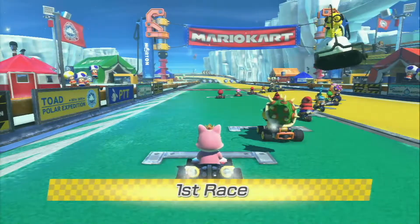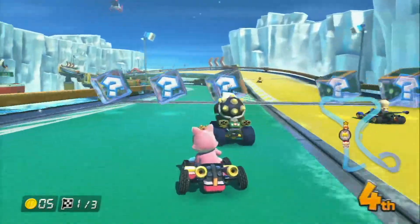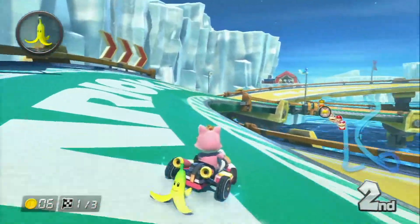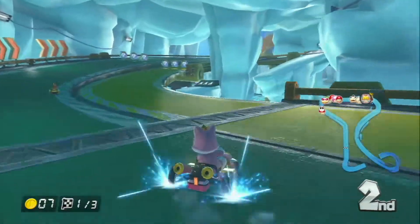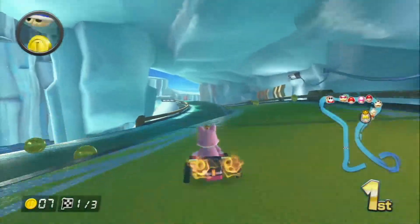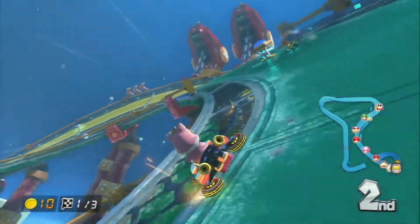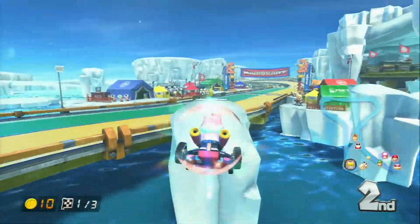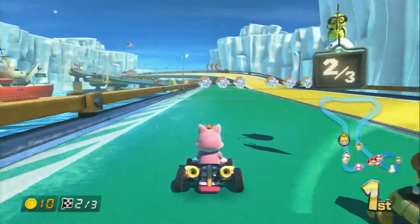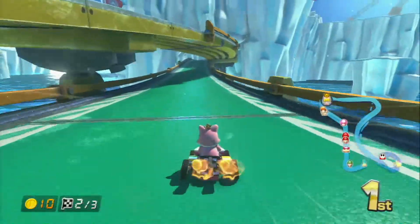This is Ice Ice Outpost — I have kind of mixed opinions on this track. I like what they've done with the two-paths thing, but the shortcuts are really hard to get with my main setup, which is a gold kart with Cyber Slick Tyres. You need to be very precise with these shortcuts, and really you need grippy tyres. My first take of this track I completely kept missing the shortcuts because I was using slick tyres with Cat Peach's standard kart and it was just too slippery.